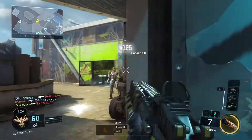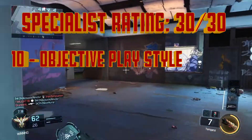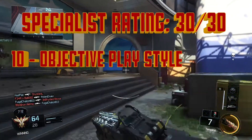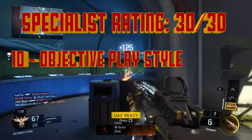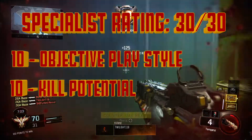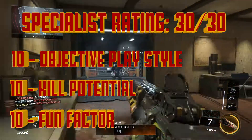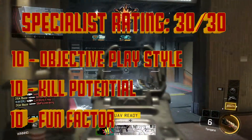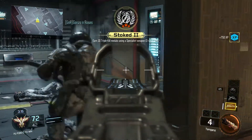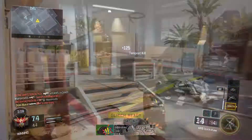My specialist rating for Prophet is a 30 out of 30. With 10 points going into objective play, because his Tempest weapon is very strong at defending objective points and can kill multiple enemies with a single shot if they're clumped together — and the Glitch ability is also very useful in Kill Confirmed. With 10 points going into kill potential, because if you take your time with your shots and you're accurate, you will absolutely dominate the enemy team. And a 10 going into fun factor, because playing as Prophet was one of the most enjoyable times I've had with any specialist so far. Chaining together kills with the Tempest in one shot is an awesome feeling, and being able to outsmart opponents and escape unfavorable situations with Glitch just makes for some great gameplay.